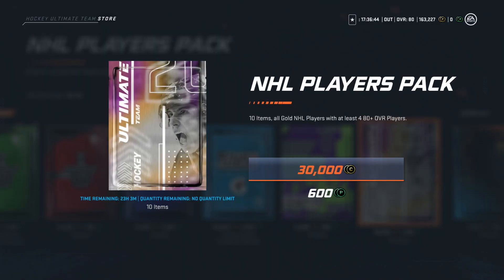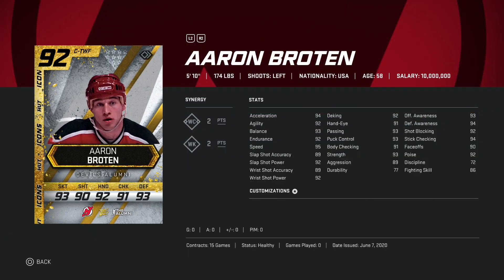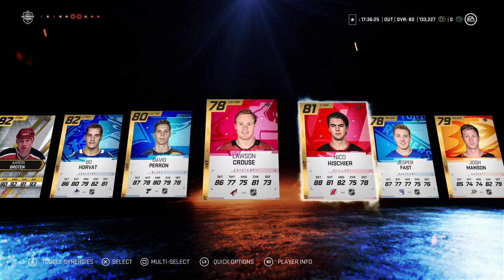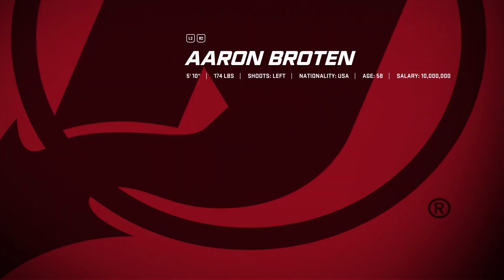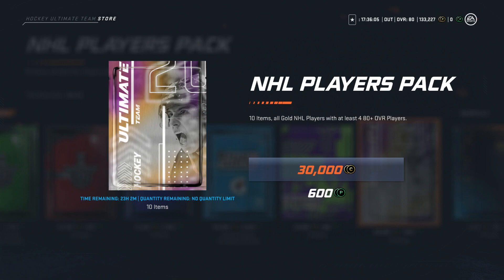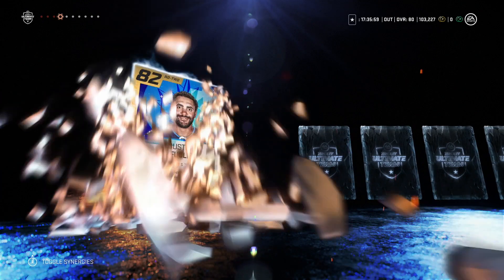Then we've got two of the NHL Players packs to go. We'll skip the first one and go slow on the second. Skipping... and we get a 92 overall Aaron Broten! That's what I'm talking about. It is an alumni card so he's probably not worth that much, but a 92 pull - the last time we pulled a 90-plus was more than 50 packs ago. I will definitely take that. That gives you guys something nice to give away. I'll check what he's worth at the end of the video.